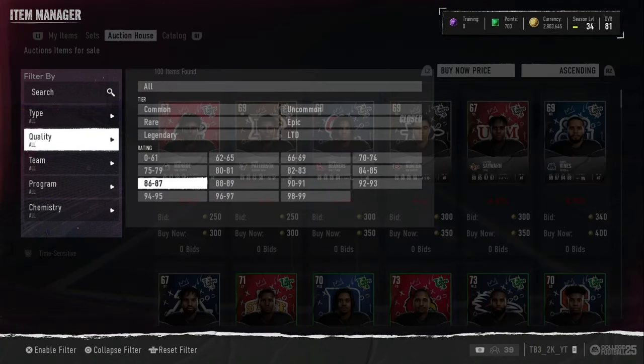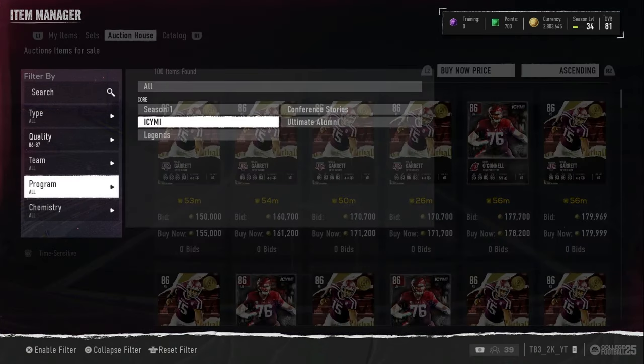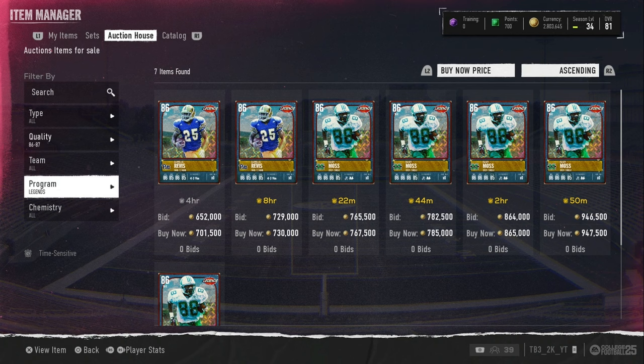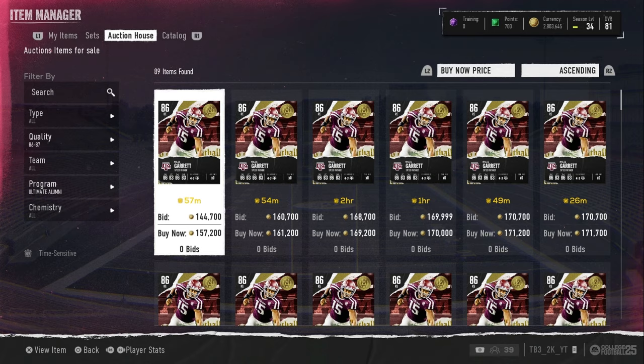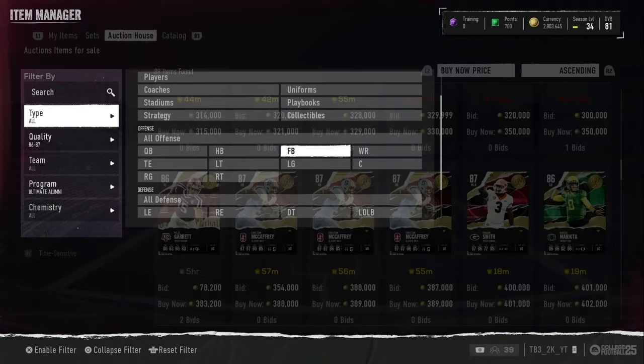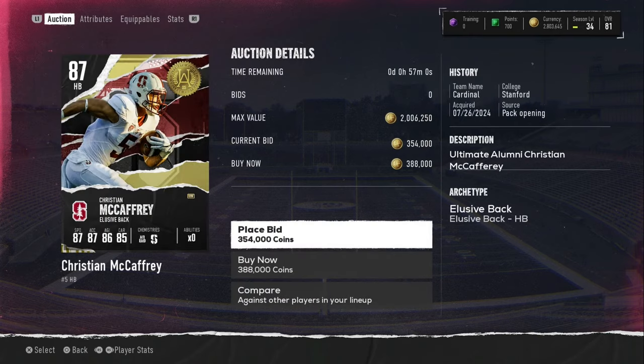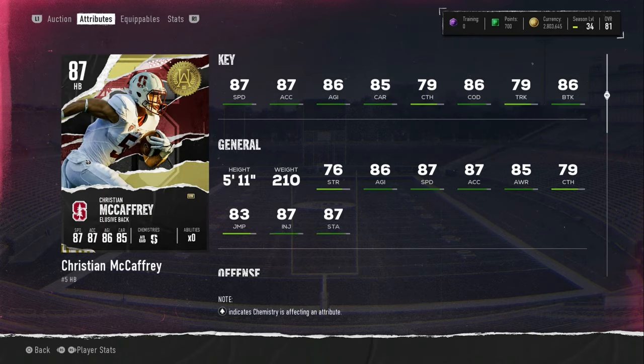They're going to be 86 and 87 overall cards. There's another halfback, which is kind of terrible to be honest right now. We got a halfback, receiver, and a left end. Some bad positions — I don't really like them having another end and another halfback. Like McCaffrey — what's the point? You just gave McCaffrey an ace overall with 87 speed, but then give Chris Johnson an ace overall with 87 speed, which breaks the whole point of his overall system.